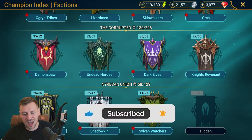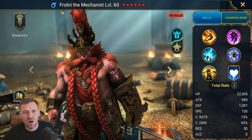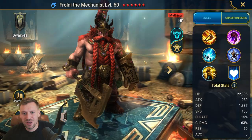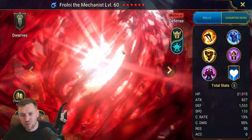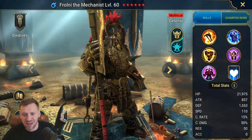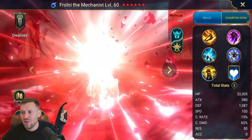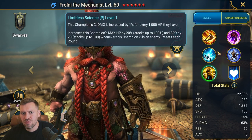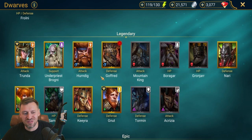First we've got a mythical: Frolin the Mechanist. Pretty cool-looking champion. Let's look at him in his final form — okay, looks a bit weird, I'd definitely prefer him the other way. Interesting kit, probably pretty strong. If you pull a mythical, of course you're investing in them.